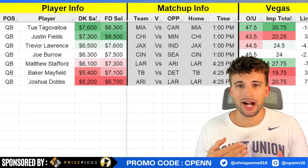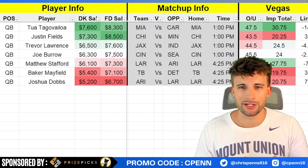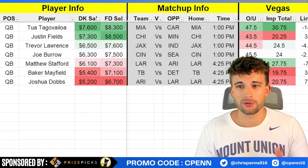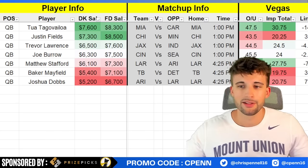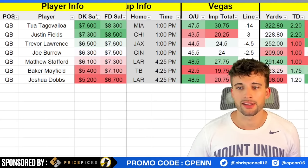If I roll with Tua, I need pass catchers with him — we need to correlate our lineups. I don't want to play Tua and jam in CMC if I don't have the money for Tyreek Hill, and then I can't play Jalen Waddle — that doesn't make sense. So if I go with Tua, I'm getting Tyreek in, which gives me the direction of my lineup. That probably means I have to get some cheap running backs and find a runback option on Carolina.